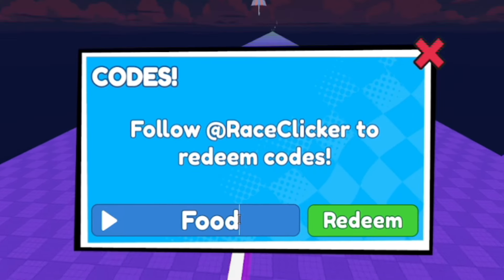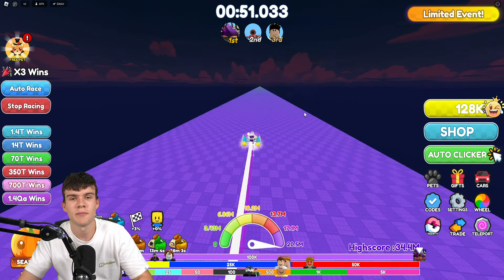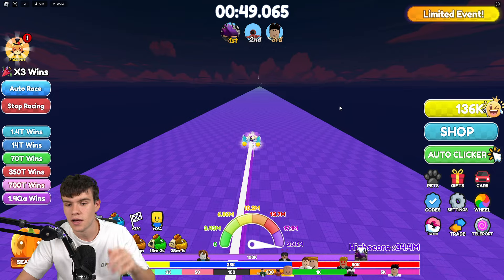After that, redeem code 'quest' — Q-U-E-S-T — and finally redeem code 'food' — F-O-O-D — nice and simple. That'll give you even more rewards, and that covers all the codes for today in Race Clicker.